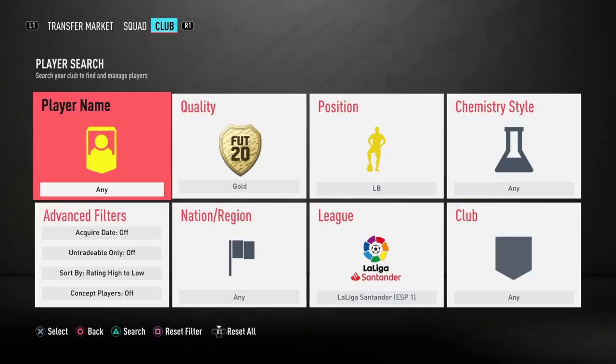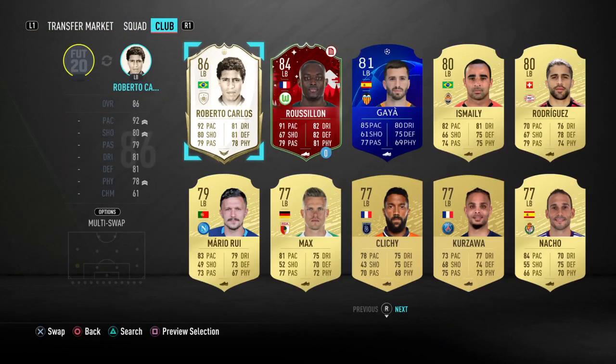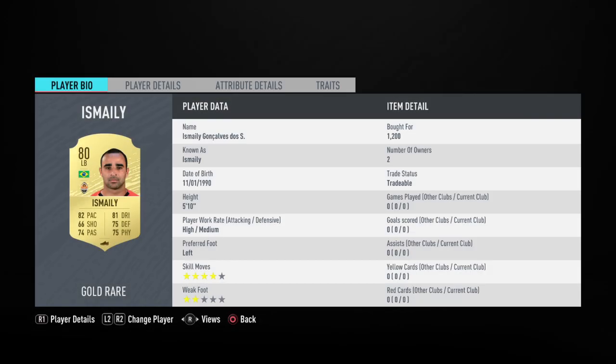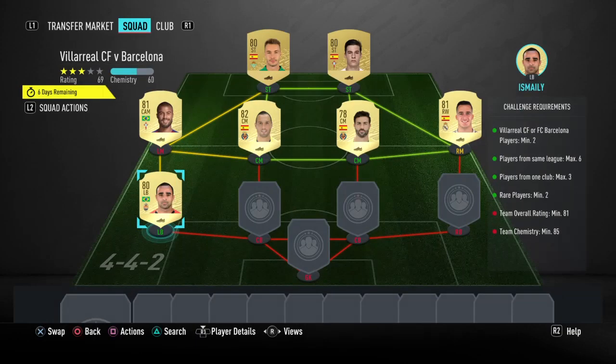At left back, we've got one of the more expensive players in the squad. His name is Ismaili — of course, you can only use six players from La Liga. Ismaili Gonvalves Dos Santos is his full name, I guess it's even longer than that and I've shortened it to fit on the page. 1,200 coins for him.